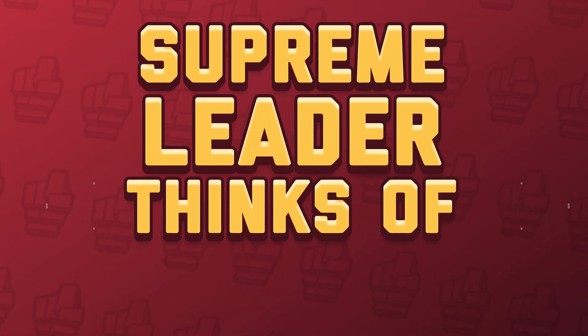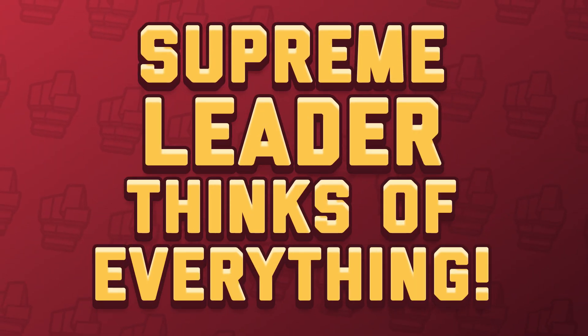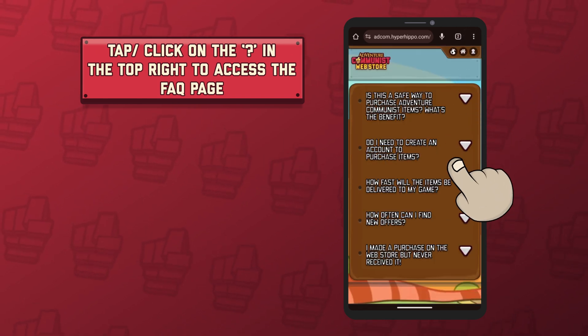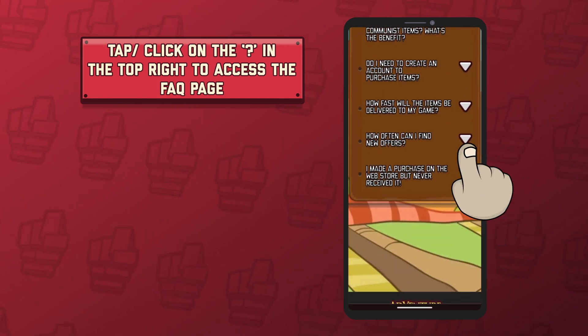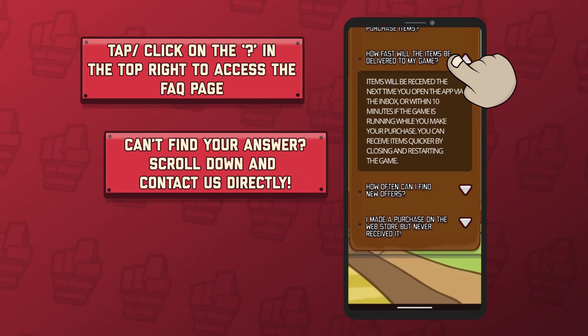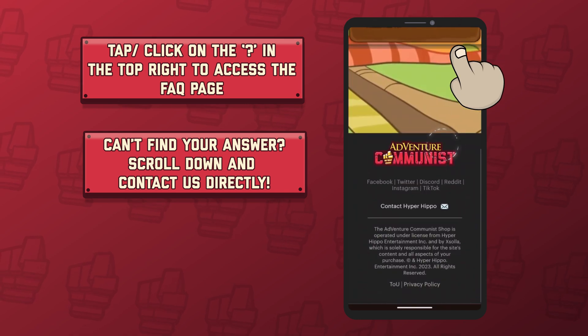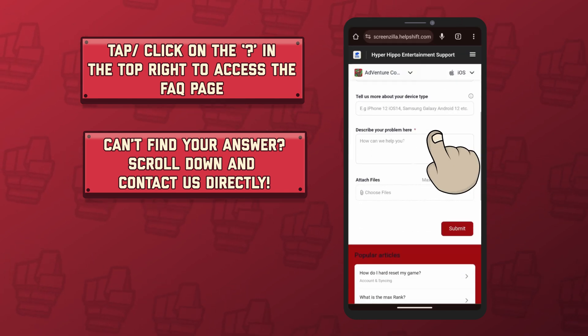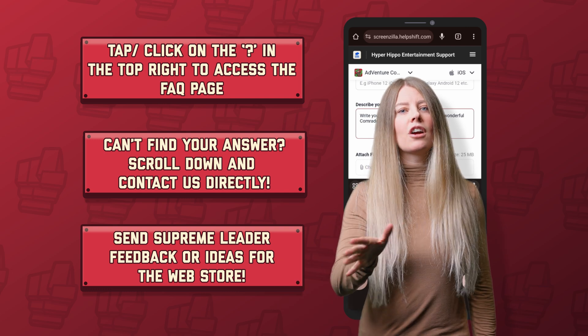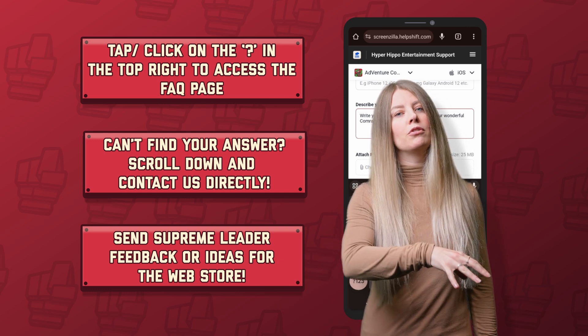Supreme Leader thinks of everything, comrade, which is why, if you ever find yourself with questions or concerns, we've built a full FAQ page directly into the Adcom web store. On the off chance you can't find the answer you're looking for, our talented comrade support team is just an email away. Even if you don't have any questions, you can still send your ideas for what you'd like to see improved or added.